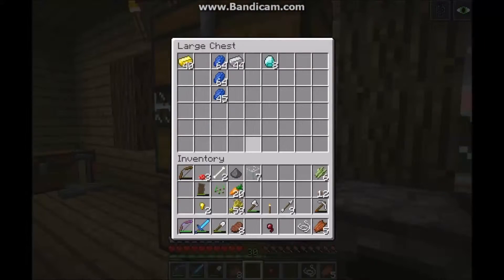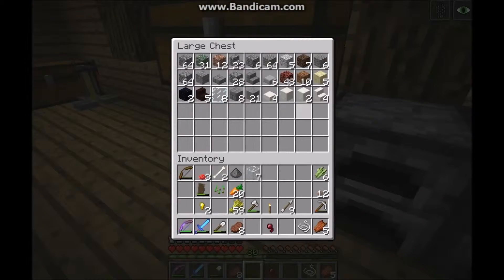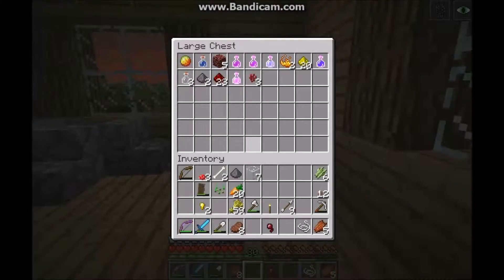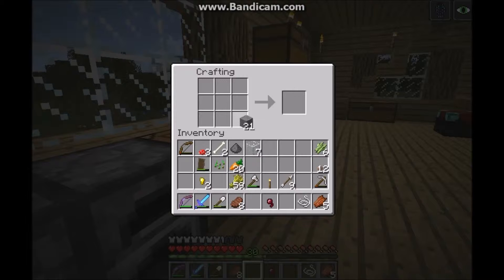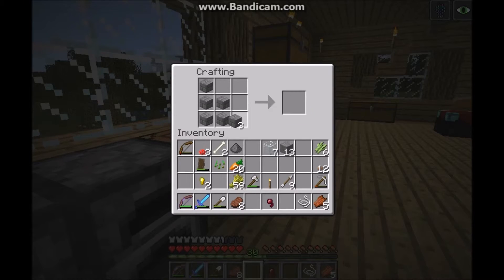These are quartz materials. Four quartz in a square makes a quartz block; two quartz blocks vertically makes a pillar; three quartz blocks in a row makes a slab. You can also make smooth stone by smelting, and stone bricks which are good for castles. You can make stairs the same way as any other stair recipe, and slabs, which I used to build the roof of my house.